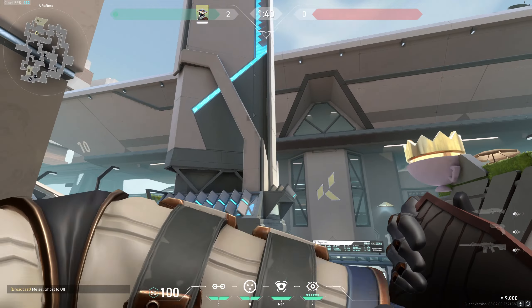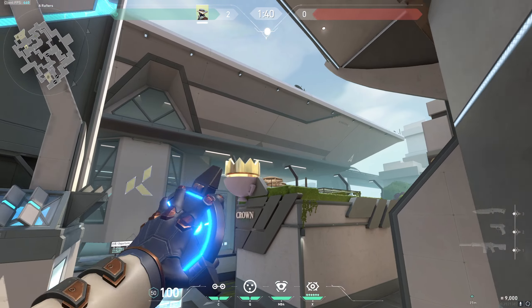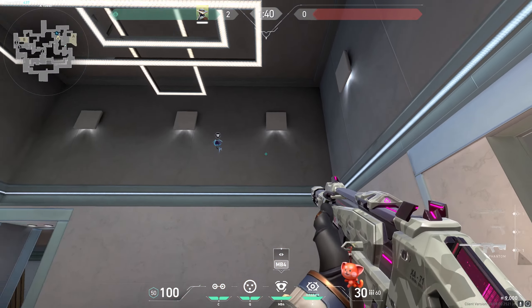Let me show you two camera setups first. You could align your camera like this and you can see anyone crossing A main or pushing it — it's a really useful camera. You can also use another camera like this, which is for enemies who are walking up heaven and A main. It gives useful callout clues sometimes.